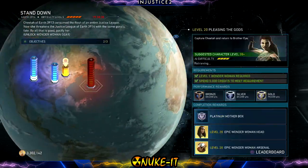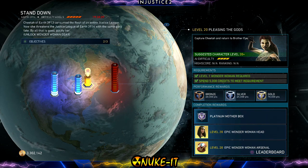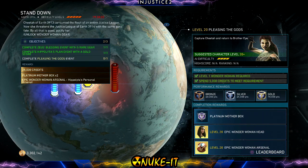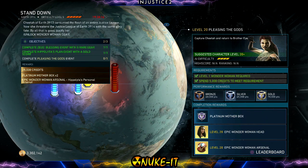The Stand Down world — all I have to do is defeat Cheetah with Wonder Woman and get a platinum mother box, and with the objectives get another two platinum boxes. So all in all we should get five platinum boxes and one diamond box every time we do this.